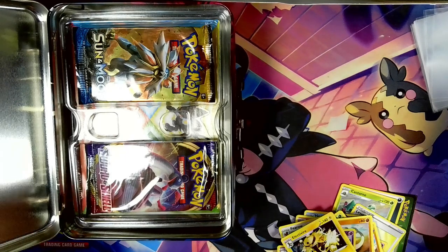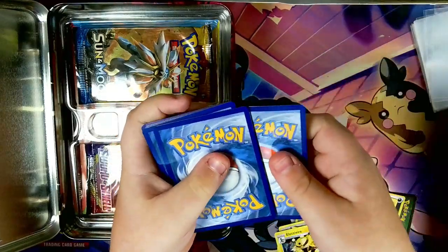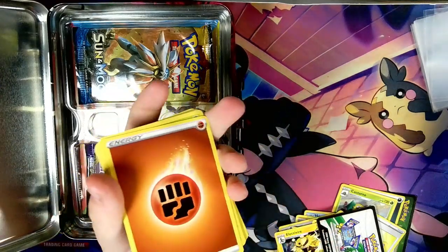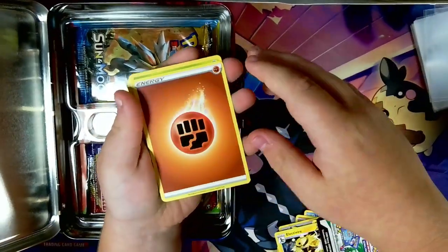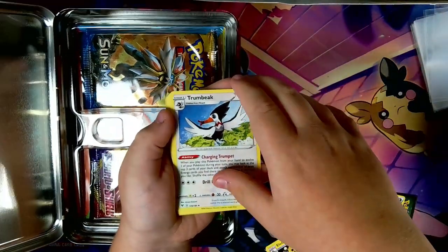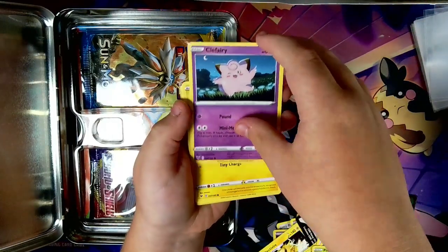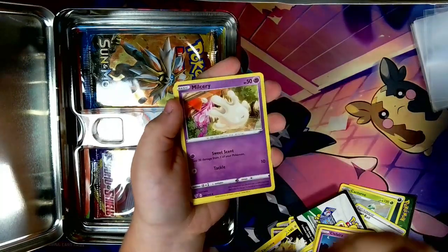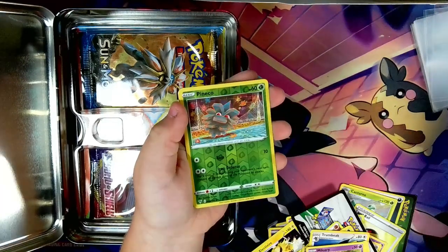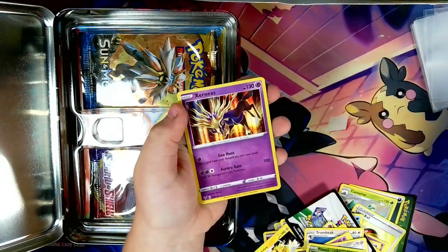Okay, Vivid Voltage — this is probably actually one of my favorite sets. I'm pretty sure this is Sun and Moon. Pretty good set, you know, it has the Pikachu — my second favorite Pokémon. Anyway, we have fighting energy, Delmize, Shrambiak, Sableye, Pineco, Snubbull — fairy type yeah. Pikachu, Cleffa, Galarian Moltres, Pineco, and an Obstagoon.